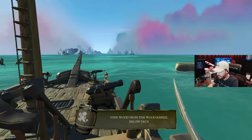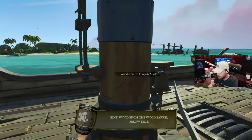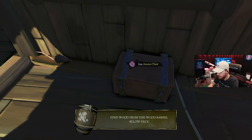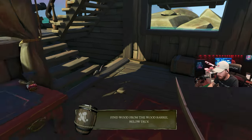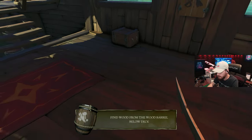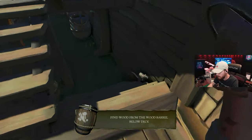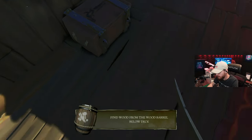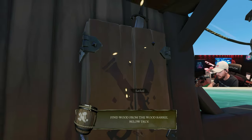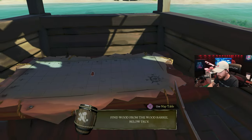I thought I was gonna break it. Wood required — should we have got some of that, right? Oh, there's dang rats on my ship! Get them rats out here! Can you kill the rats? I need to know. Locked — how's it locked? Take a seat. Use a table map.